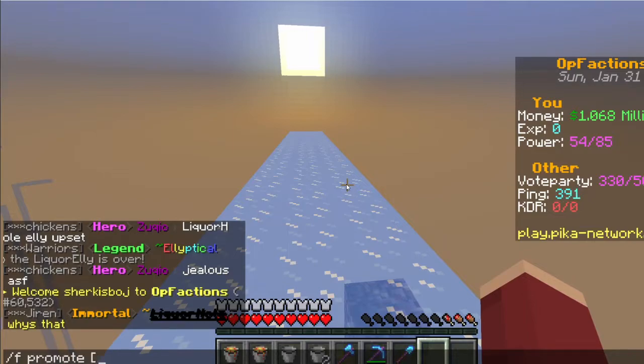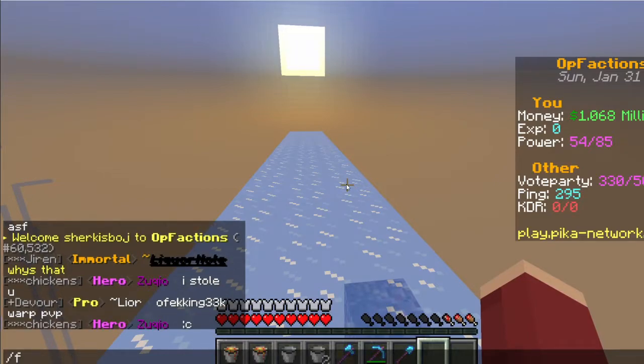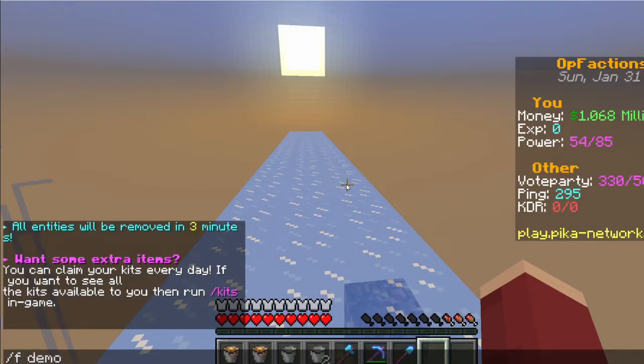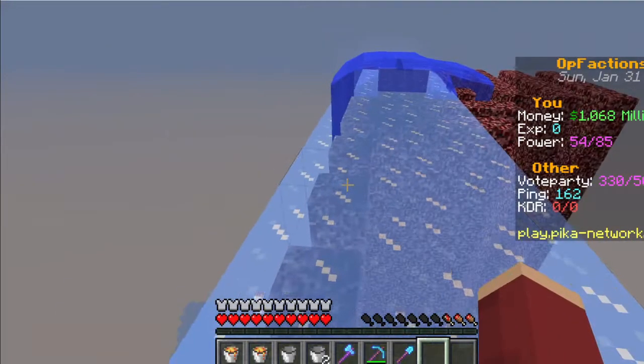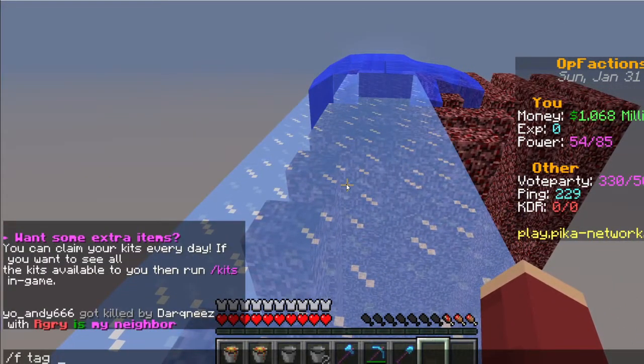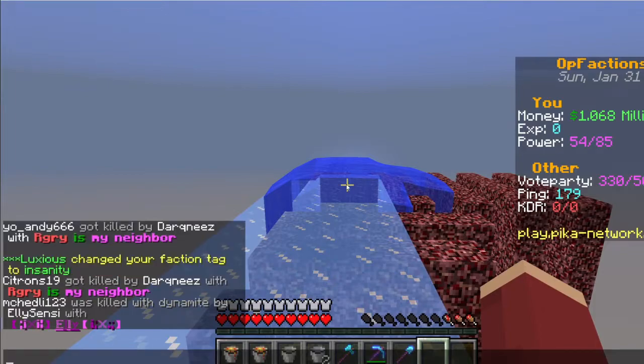To promote members in your faction, use slash f promote followed by their name. You can also use slash f mod or slash f co-leader. To demote members, use slash f demote, and to remove members use slash f kick. If you don't like the faction tag, use slash f tag followed by the new name — for example, slash f tag insanity sets the faction tag to insanity, which then shows up in chat.